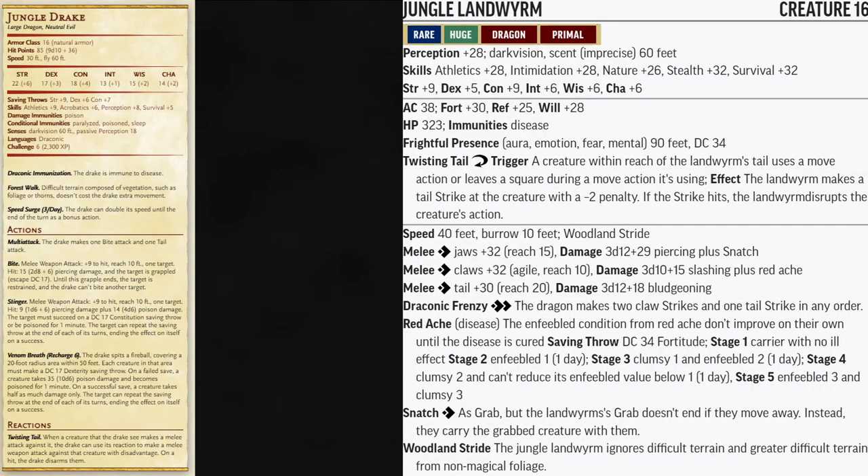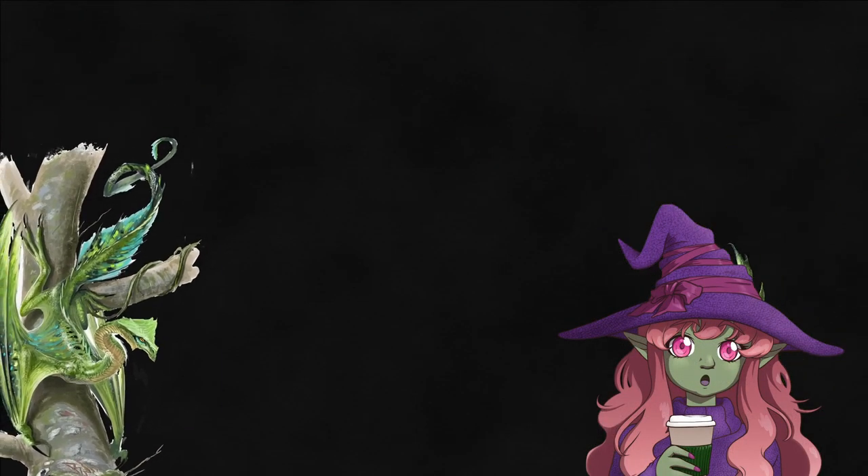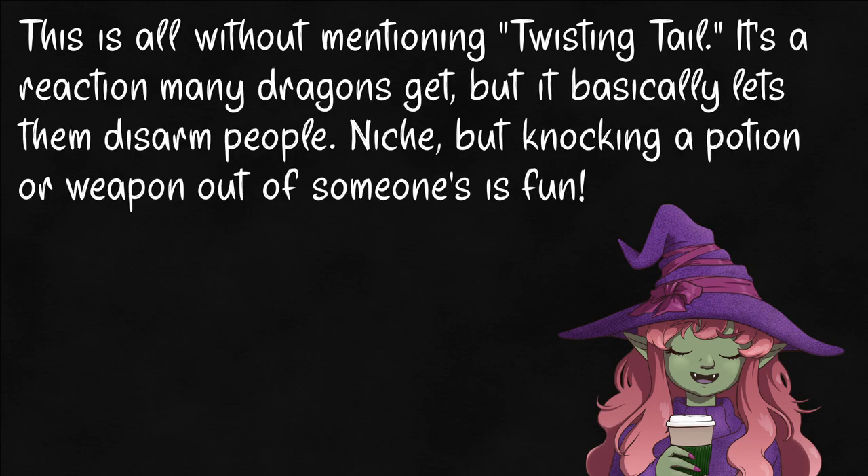Most of you could probably use something tamer, like Pathfinder's Jungle Drake. This is your two-wing, two-leg body plan - far weaker at level 6, but they've got it all: surges of speed, explosions of venomous phlegm, a venomous stinger on their tail. My favorite part is the predatory grab - they're masters of dragging people away at full speed. These hit-and-run tactics only get better when they group up in a rampage, gang up on parties, and drag them in different directions.